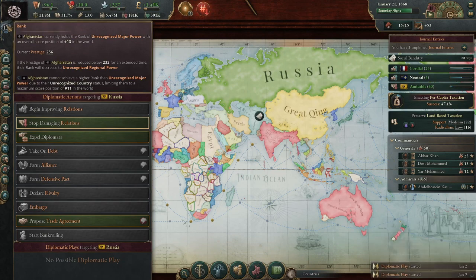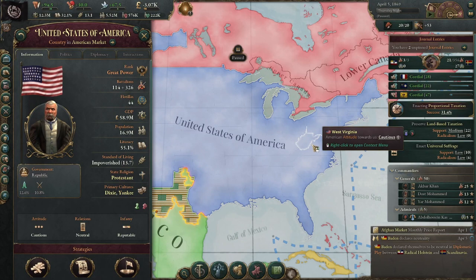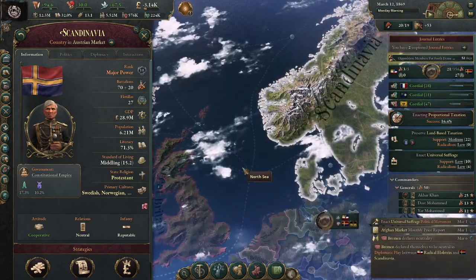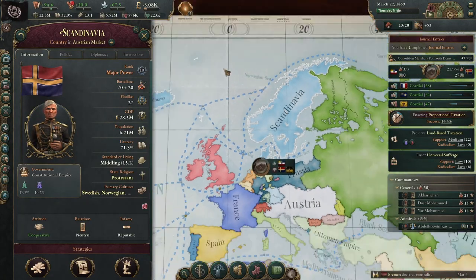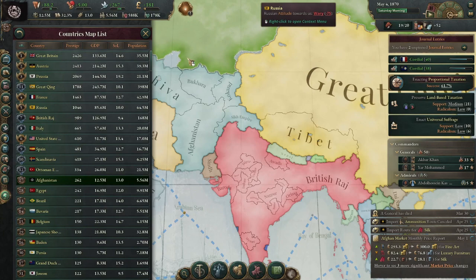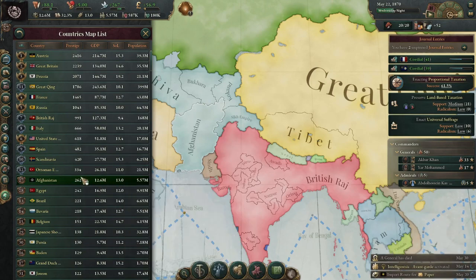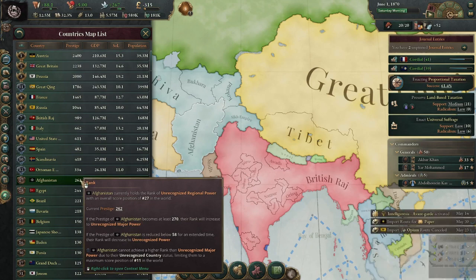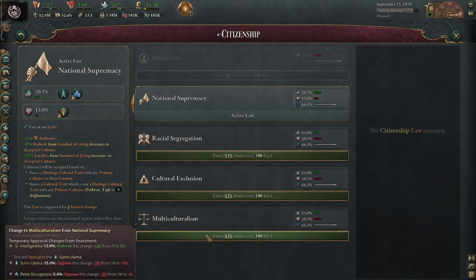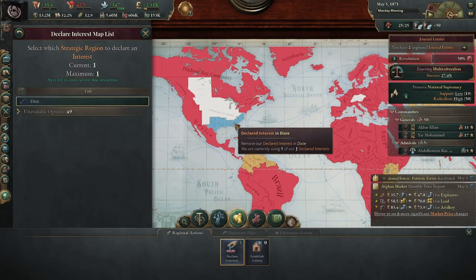I'm going to start damaging relations with Russia so I can get them to recognize me, since I'm currently an unrecognized major power. Scandinavia has formed, so my Denmark vassalization idea isn't going to work. You can't puppet a nation of the same rank as you. For some reason our rank has plummeted to 27 — I'm not sure what caused that. The rich people are now paying taxes, and I'm going to piss them off even more by going to multiculturalism.